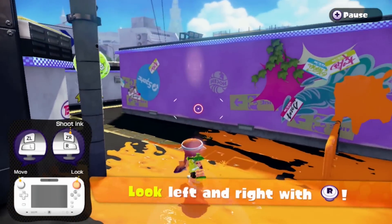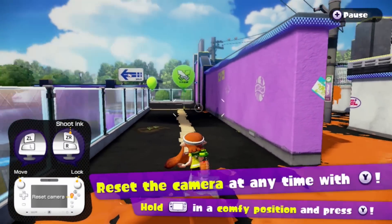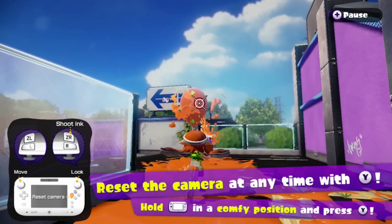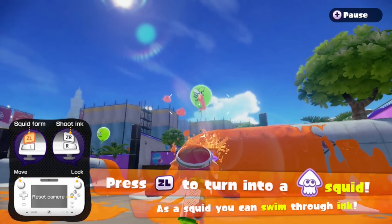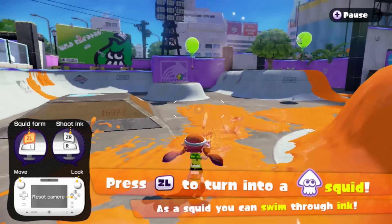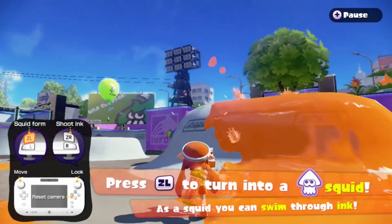Alright. Just for the sake of this video, I'm not gonna pace along. Reset the camera. There should be some setting where I don't have to use motion controls to tilt for the gamepad camera. Press Z to turn into a squid to zoom through ink. So I can just scoot along — there we go! Oh my god, that looks awesome! The good thing about this as well, it reloads your weapon.